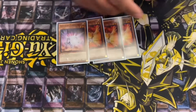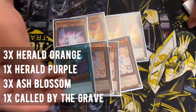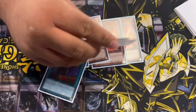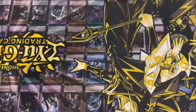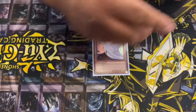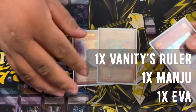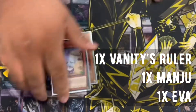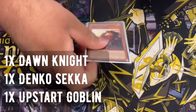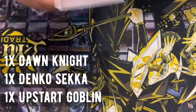For the defensive cards, we have the orange and purple lights, 3 Ash Blossom, and Called By the Grave. I wasn't playing Ash at first, but after playing on Friday I felt like I needed more defensive stuff for when you go second, so I added them. I considered Bell because it helps you play through Crow. These are the fairies you can search off of your Benten — really good. This grabs you more hand traps; this is an auto-win consistency card.